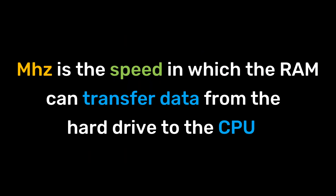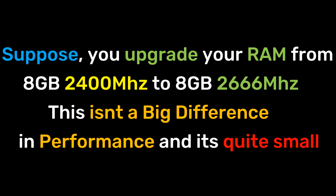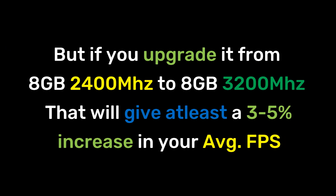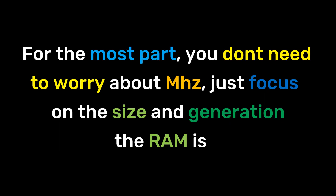Megahertz is the speed at which RAM can transfer data from the hard drive to the CPU. Higher megahertz means more average FPS, but this won't give a huge difference in gaming. For example, upgrading from 8GB 2400MHz to 8GB 2666MHz isn't a big difference, but upgrading from 8GB 2400MHz to 8GB 3200MHz will give at least a 3–5% increase in average FPS. This might not be huge, but it's a small gain for a little extra money. For the most part, don't worry about megahertz — just focus on the size and generation of RAM.